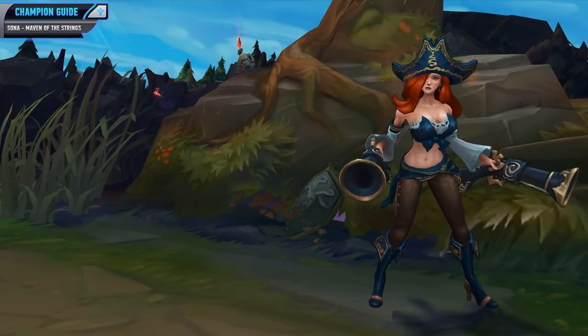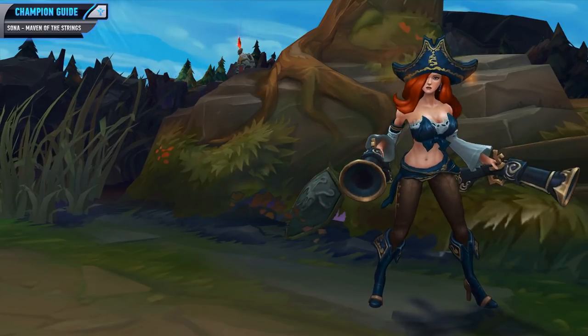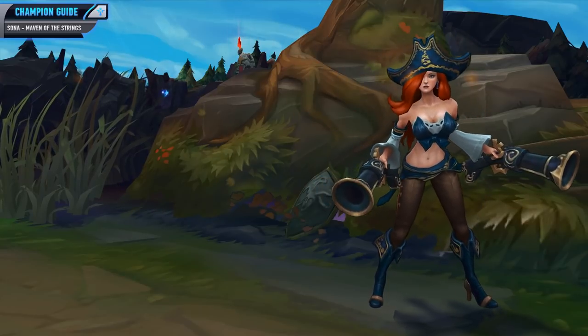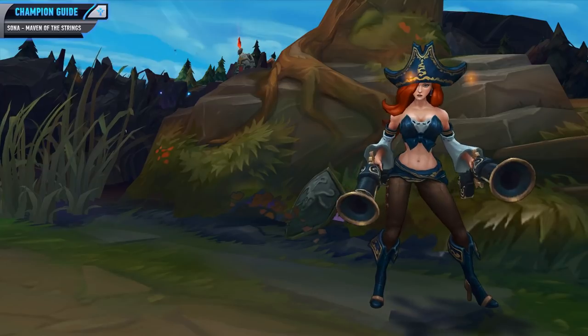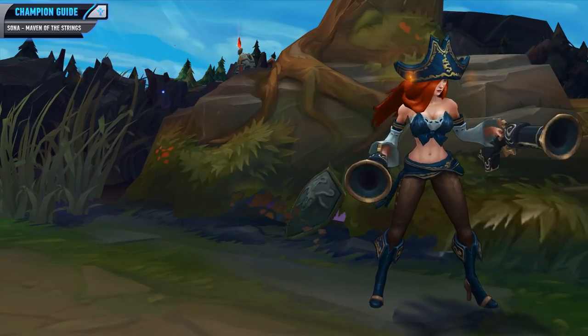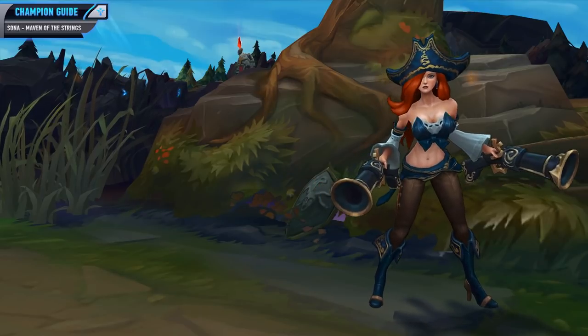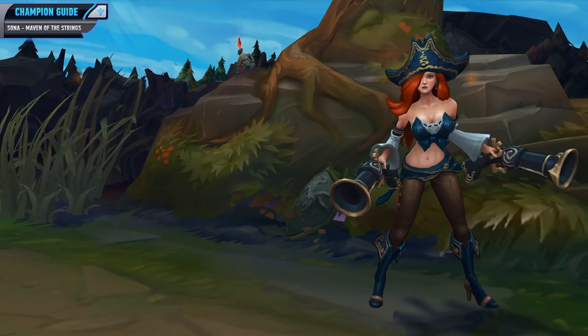For the last AD carry synergy we've got Miss Fortune. Just like Jhin, when you combine both of their Q abilities you will have some pretty good poke damage that can do a ton of damage to the enemy laners. The best part of this synergy however is when you combine their ultimates — Sona can stun multiple targets and when you combine that with Miss Fortune's AoE ultimate, you can destroy entire teams together. Miss Fortune also lacks sustain, so your W is just an added bonus.